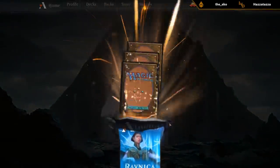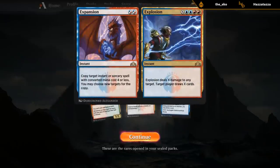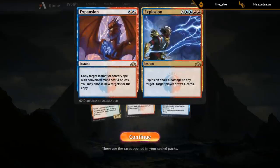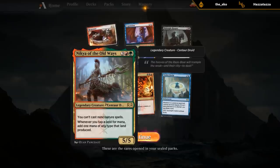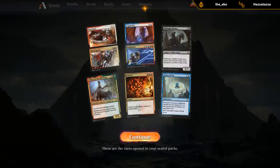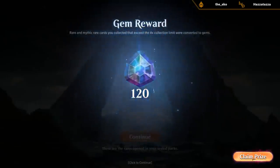All right, what are we working with here? From Guilds of Ravnica we've got Midnight Reaper — solid rare — Expansion/Explosion, pretty powerful if we can cast it, and Resurgence, which is fine. Some reasonable rares there. Then in Ravnica Allegiance we've got Nikya, Bedevil, and Verity Circle. Some decent rares, no top-tier ones, but some playable ones for sure.